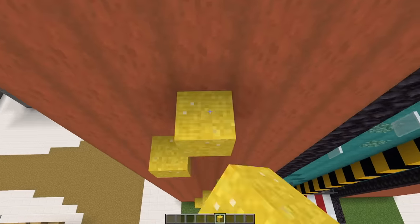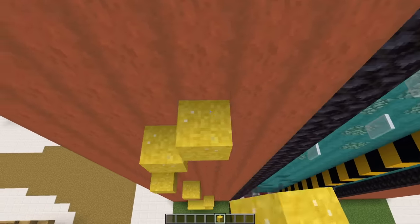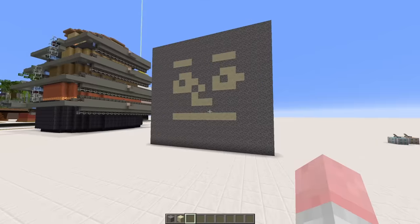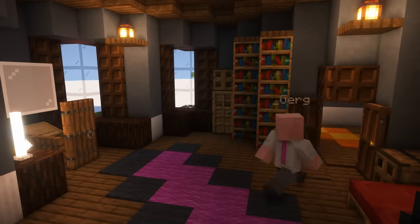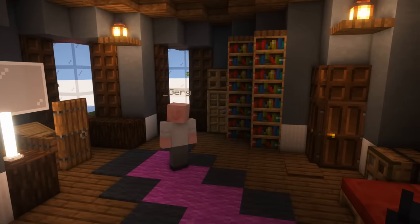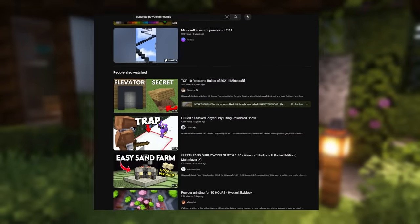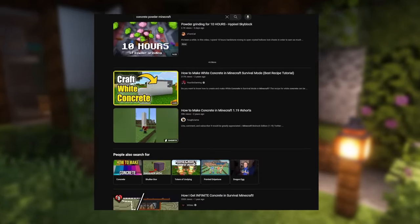Concrete powder is of course a gravity block — it falls down. But unlike gravel or sand, it's not an absolute eyesore to look at. So I started searching online for various creative uses or builds you can make with the block, but all I could find was a bunch of videos for various farms advertising redonkulous drop rates.